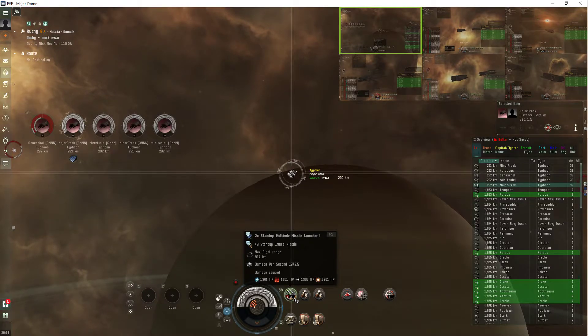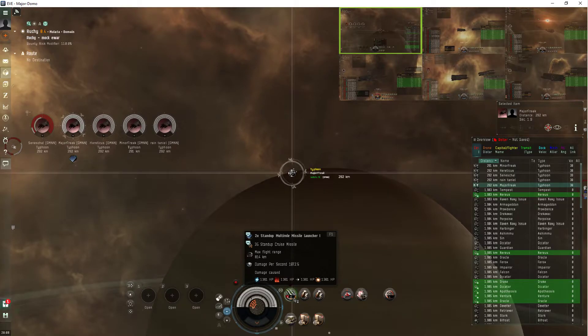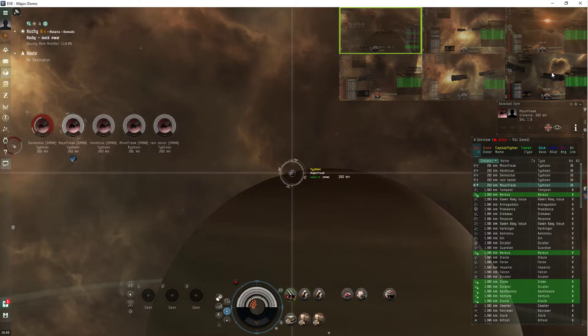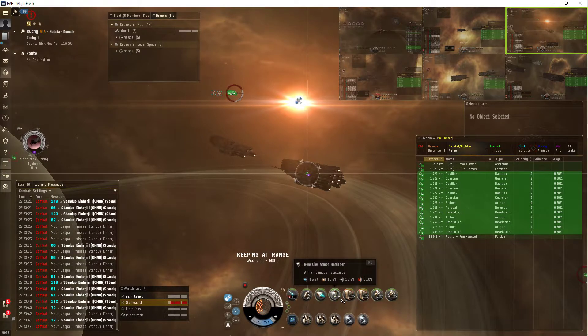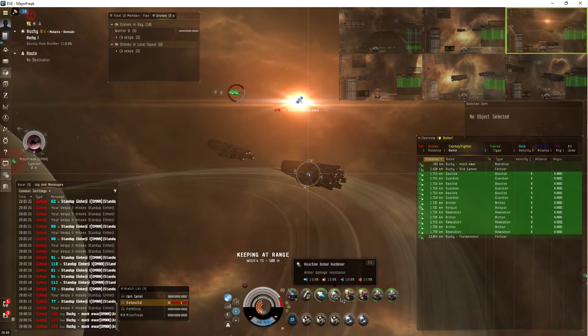And this is an upwell, and it's firing cruise missiles, which claim to be doing a bunch of everything. But when I check out the reactive armor hardener, we're going to see something kind of interesting, because in the prior test, when it took two full ammo loads to get Seneshae down to zero armor, it was mostly explosive and zero EM — a bit of kinetic and a tiny bit of thermal.